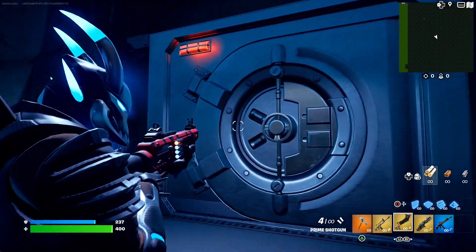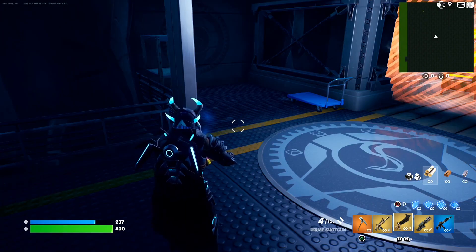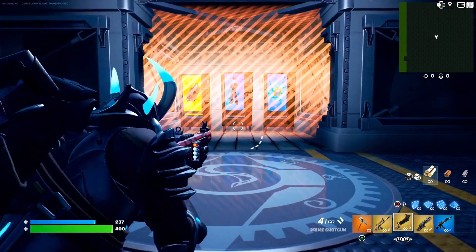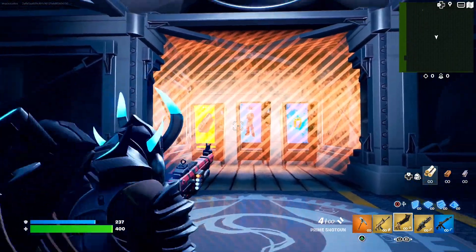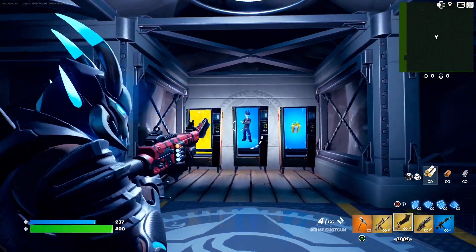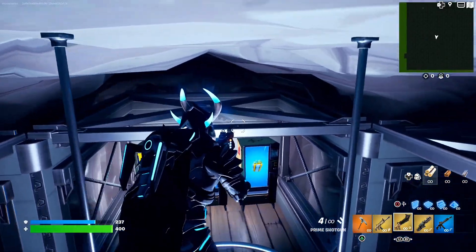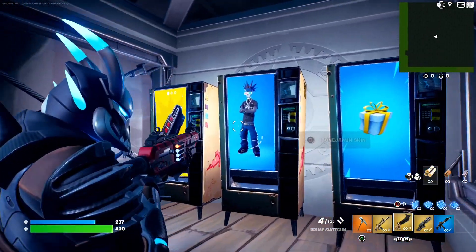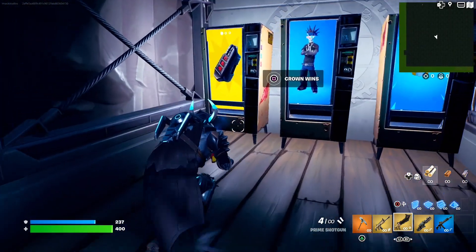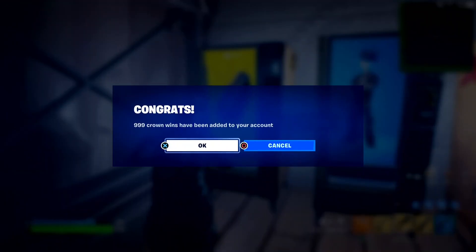This is what we all clicked on the video for. All you guys have to do is come to this control pad and hold down the button to use your coin to open it. Use that special coin — and there is no way right now. Is that a free skin? This force field is going to be here for a few seconds. Oh my goodness — for free skins in Fortnite OG, what the heck? If we come down, there's going to be three vending machines. The one on the left has crown wins — congrats, 999 crown wins added to your account. There's no way that's real.